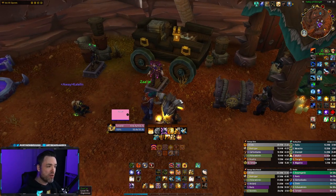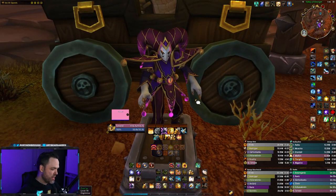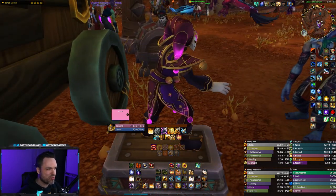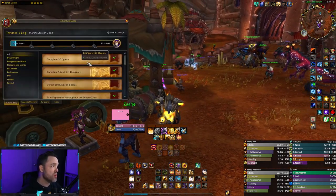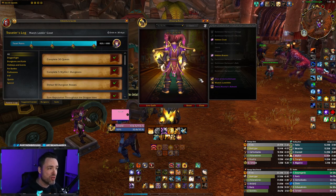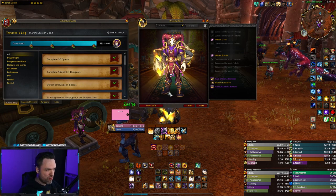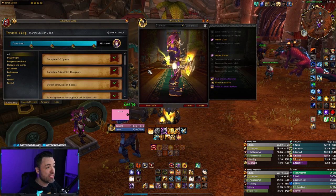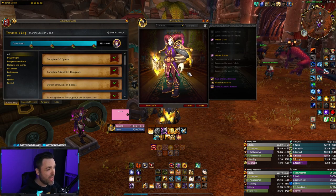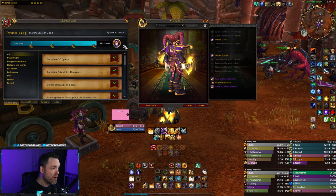Looking at the reward — last month was the Ashadar mount. This month it's a full transmog appearance: a jester, kind of Cthulhu-style Old God jester with VFX on top. If you open your Traveler's Log, you'll see this as the final bonus. It's the same setup on every character but will look different based on your race. It is a full ensemble covering all character and melee slots, including the hands with a cool texture. To get it, just complete your Traveler's Log all the way to full.